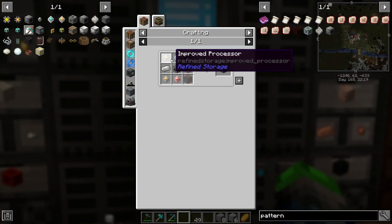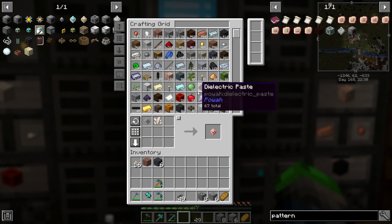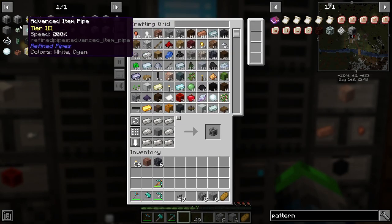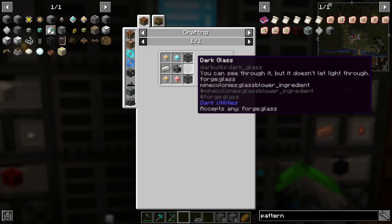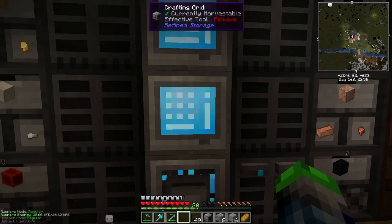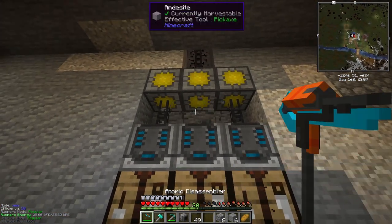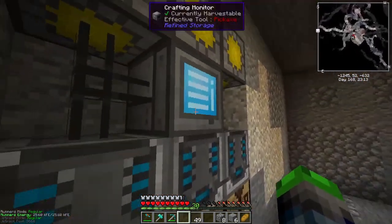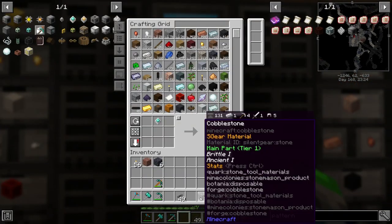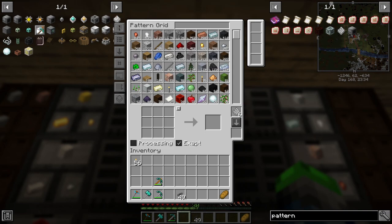We need to make patterns. Pattern grid — need to make a normal grid, a crafting monitor — bam, bam, bam. We're out of processors again. Pattern grid — every dang pattern. We'll break this crafter and put the pattern grid up here, and the crafting monitor below so we can monitor what's crafting. These all get connected because they're all on one network — unlike Applied Energistics where you can only connect a certain amount on one line. We made six patterns.